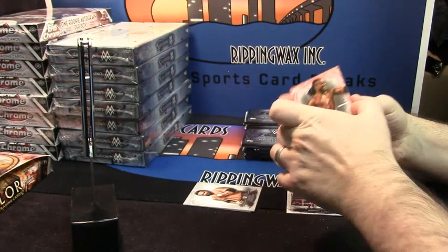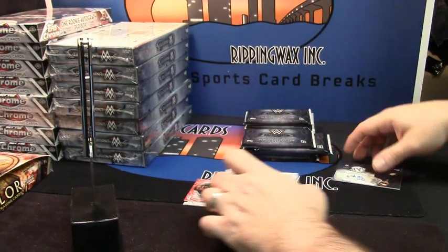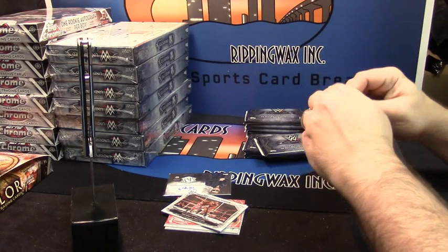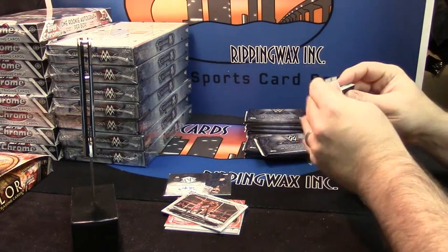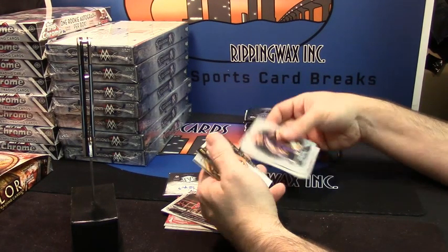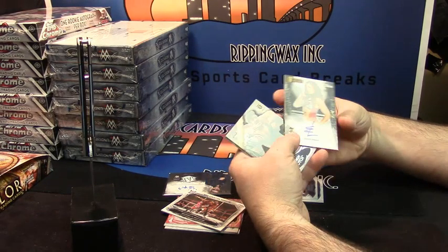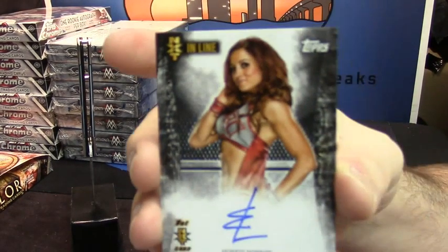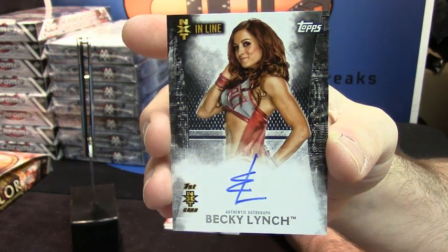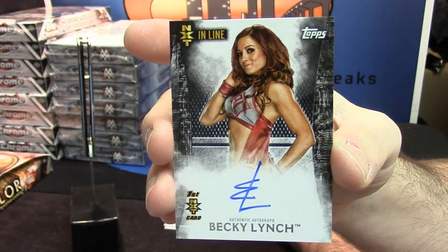Red Kofi Kingston base variation. That's it — there's going to be all two base. Bam Bam and Triple H. Another number — 31 out of 50. Rookie card for Becky Lynch. Becky Lynch rookie card out of 50. That's it.